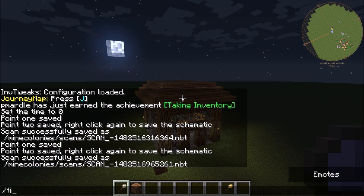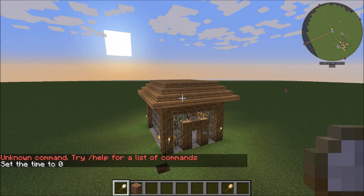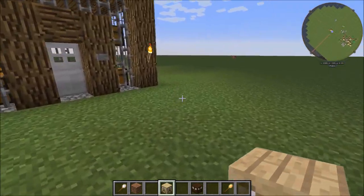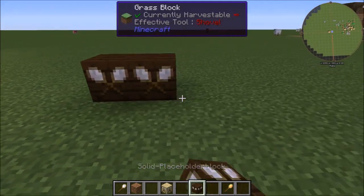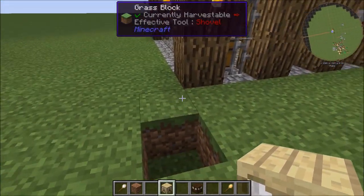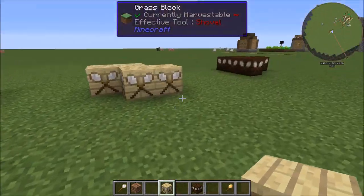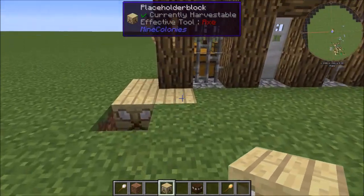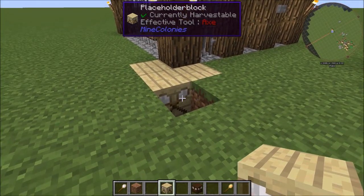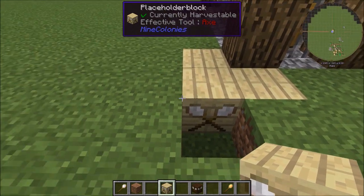To assist with getting clean scans, we've added two special blocks. The first is the placeholder block. The second is the solid placeholder block. For example, if I built this building in a desert, it would be surrounded by a layer of grass which wouldn't look right. But if I use the normal placeholder block around the edges, it scans in as that block - you'll see it in the build tool preview - but the builder will not actually place it.